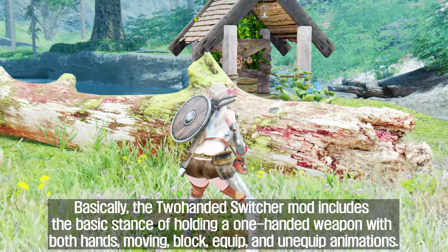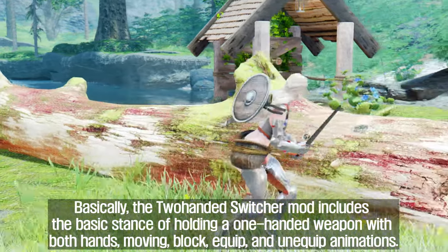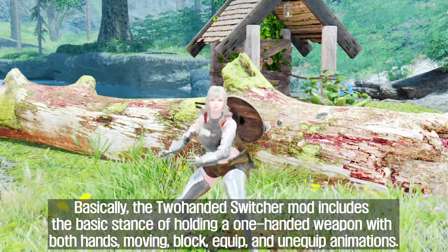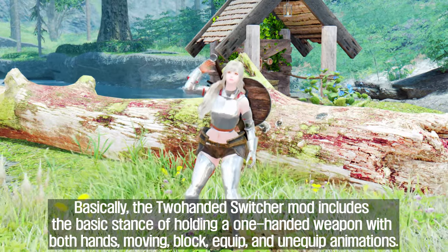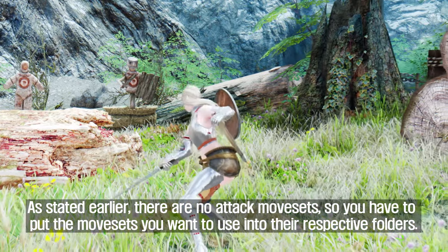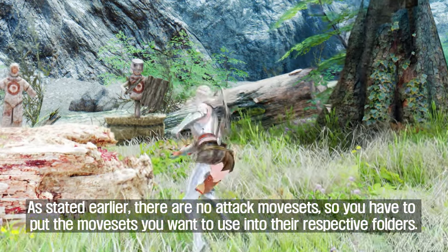Basically, the Two-Handed Switcher mod includes the basic stance of holding a one-handed weapon with both hands, moving, block, equip, and unequip animations. As stated earlier, there are no attack movesets, so you have to put the movesets you want to use into their respective folders.